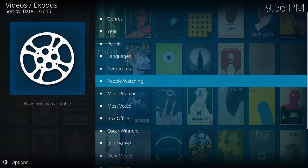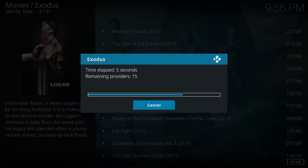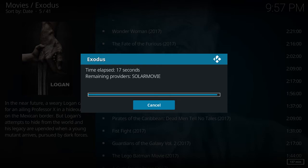Let's go back and find another movie, older or newer. My timeout is set to 30 seconds, so it'll search for about 30 seconds for providers. Let's go with Logan and see what they have. Something's holding us up - Solar Movies - okay, so it's trial and error depending on your area or country.